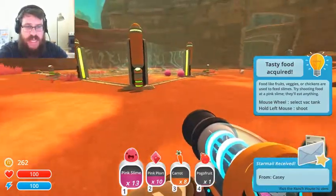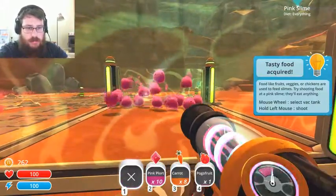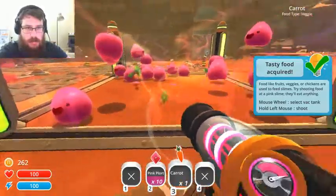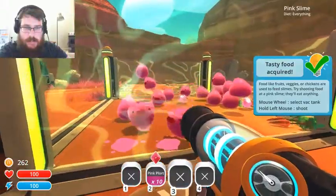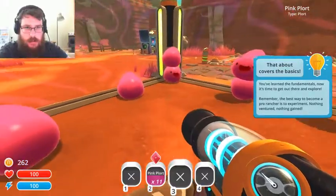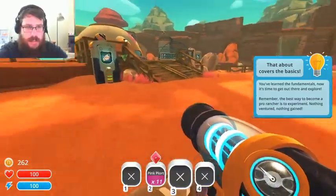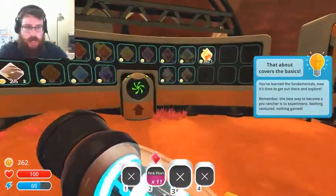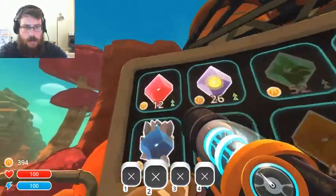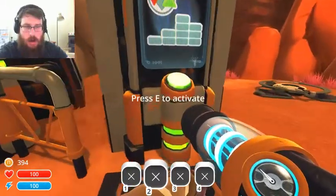Starmail received from Casey — that's weird. I ask people to say stuff to me and then this Casey dude rocks up. Do you guys eat pogo fruit or do you eat carrots? Oh, they're eating the carrots. So is this all I do — do I literally just fill this with slimes and then carrots? Oh, you pooped. And then I collect their poo for money. I see — said the blind man to his deaf son. Oh well, this is a cute little game and I'm starting to understand it.